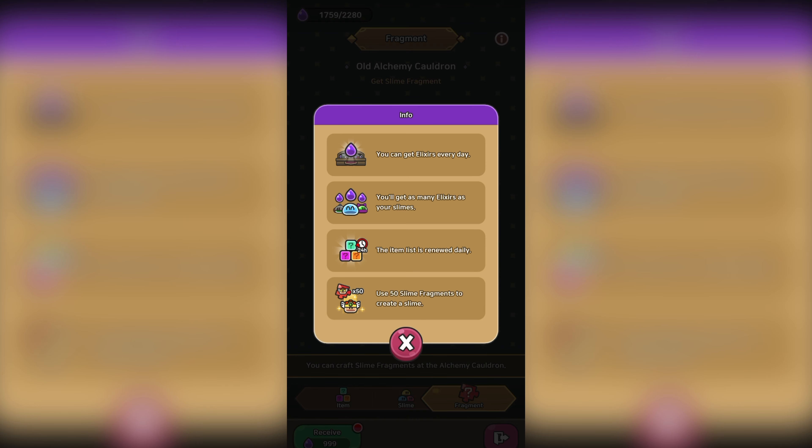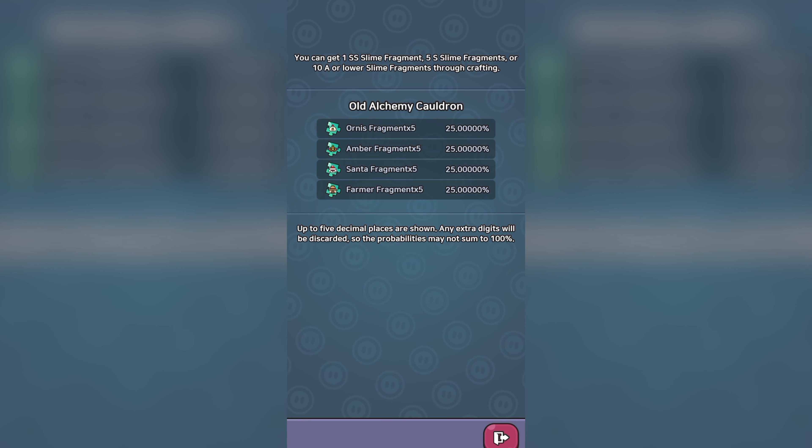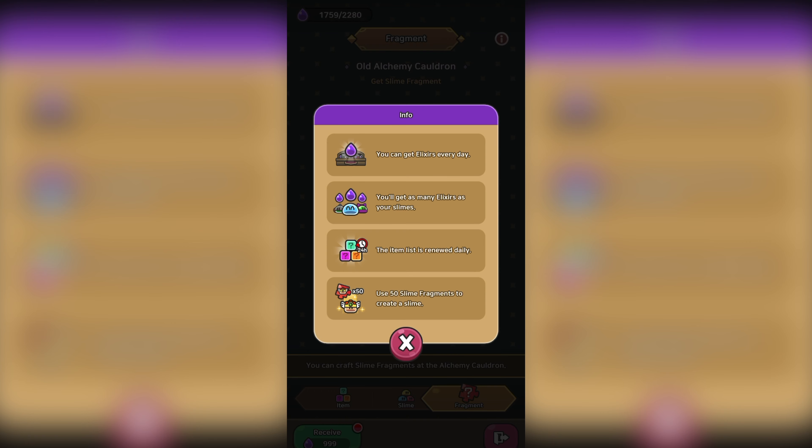I am hoping the slime is free, since with the recent release of the alchemy update, they changed everything for the worse, technically speaking. The current alchemy cauldron sucks. They did say that we should get free SS-rank slimes using 50 slime fragments, as shown in the hero demonstration at the bottom, but where are the SS-slime fragments? If we look at the information section, it says you can get 1 SS-slime fragment, 5 SS-slime fragments, or 10 A or lower slime fragments through crafting — but as you can see, we can only get S-rank slimes, and it's limited to Ornis, Amber, Santa, and Farmer. So what gives — did the developers completely forget about this update?